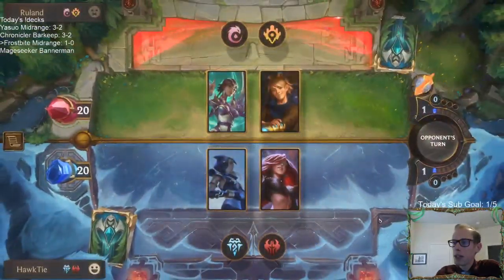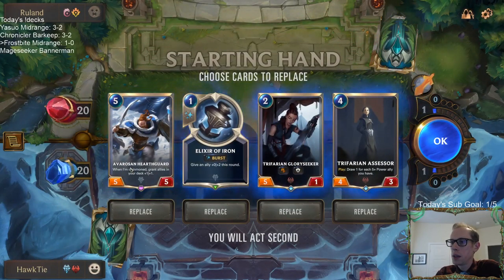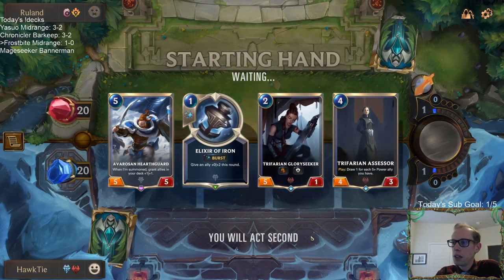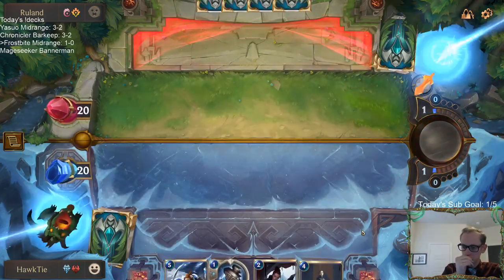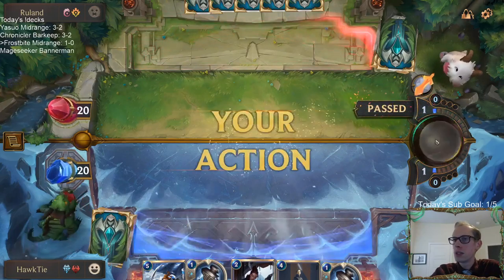This is a game where we kind of want Assessor — we do not want our Frostbite cards, we need our creatures and Assessor. Okay, creatures and Assessor. Glory Seeker's probably just going to die; we've got Elixir of Iron to protect it a little bit. Basically the ideal line is turn five Hearth Guard, turn six Glory Seeker plus Assessor. That would be awesome. Not sure if I just want to go turn two Glory Seeker — turn two Glory Seeker definitely dies.